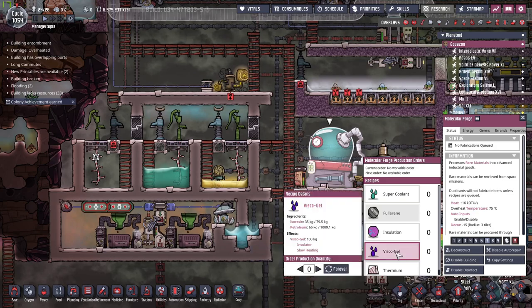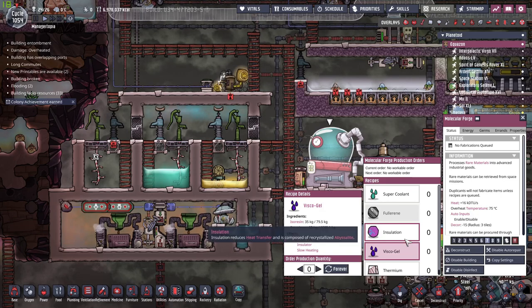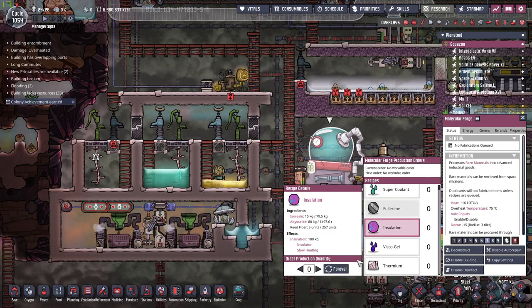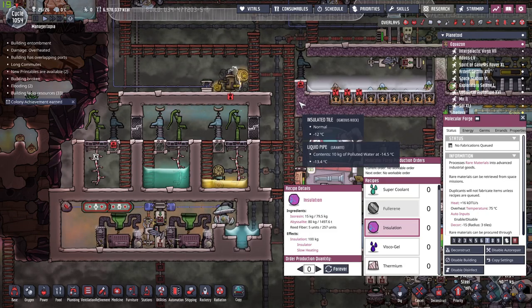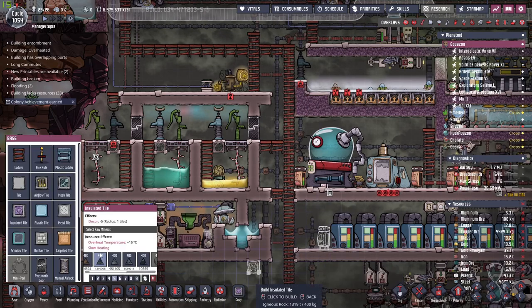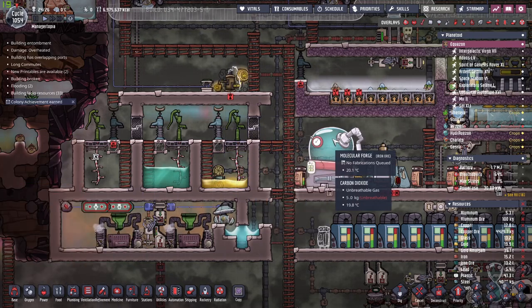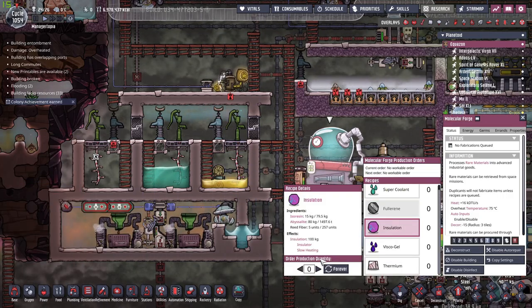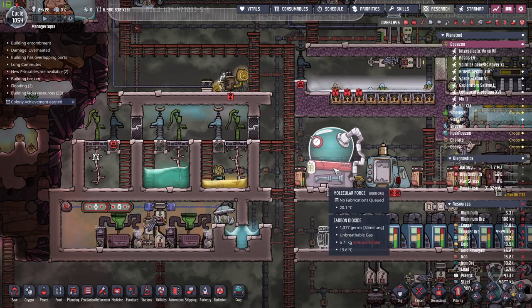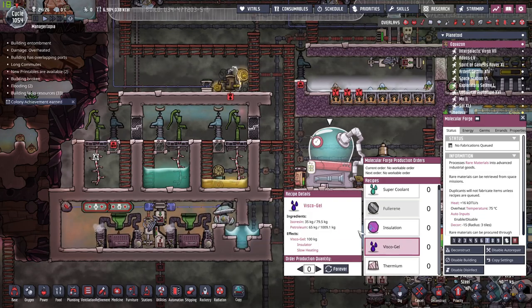I need a place to store this very precious cargo, and I'm pretty sure my forge area is just fine. I'm going to build a storage bin over here to have the iso-resin close to the molecular forge. Let's see what I need to make visco-gel — petroleum, we have that, and resin. I could also make isolation, but I don't think that's a good idea, since the insulated tile takes 400 materials and we'd only get 100 back. The ceramic ore and igneous rock is good enough.